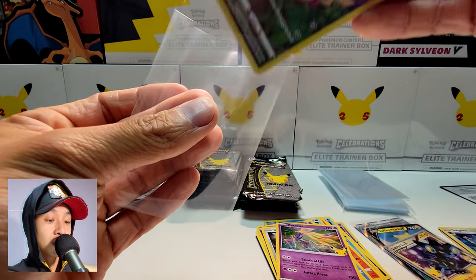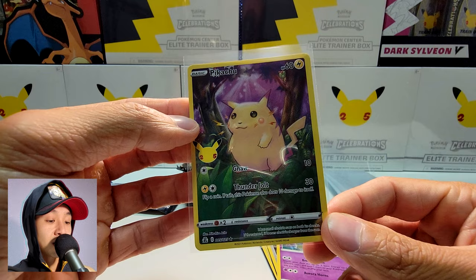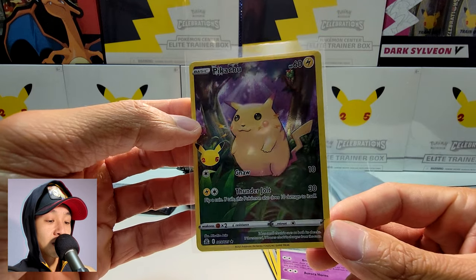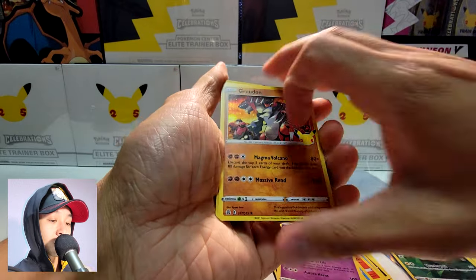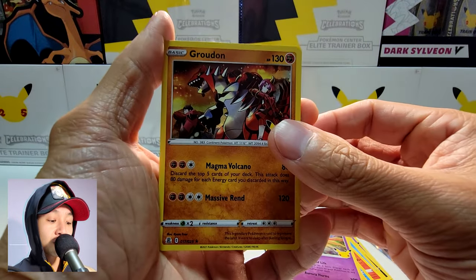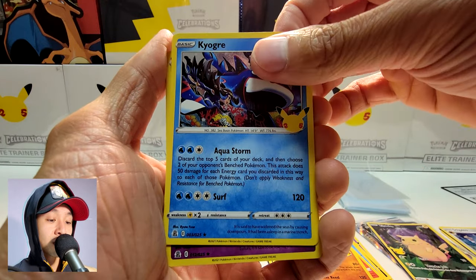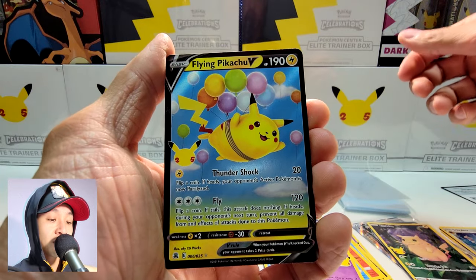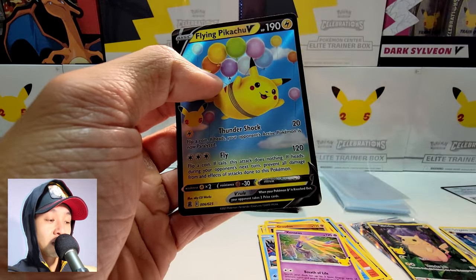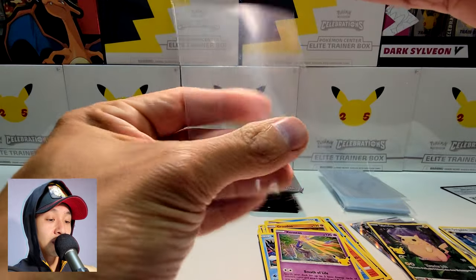A Pikachu again — I do remember this Pikachu from the base set. Very nice. Next pack: Groudon, Kyogre, Xerneas, and a Flying Pikachu V. Very nice.